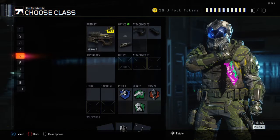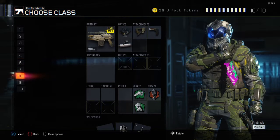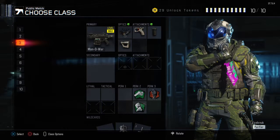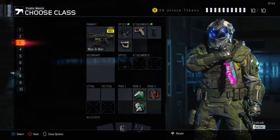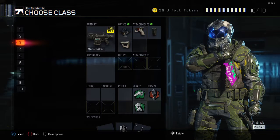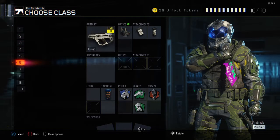As far as assault rifles, my main first pick is the M8, and my second AR would be the Manowar, which I run with ELO, quick draw, foregrip, and stock. Since I don't worry too much about ghost, I use fast hands, hardwire, and dead silence, just running around getting kills — which I normally do.